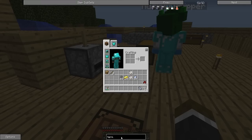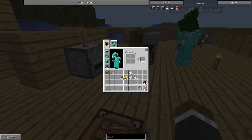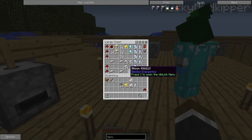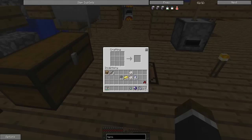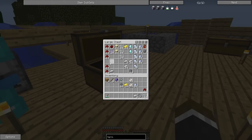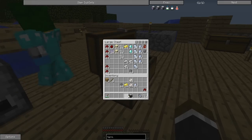For the controller — let me see what we needed. I put the fluix crystals in that chest next to you. Perfect, we can make that right now. Here — I'll put everything in here, just the way you've got to put it together in a 3x3 square. And the controller — there we go! We got it. We're making it. We're doing it buddy.